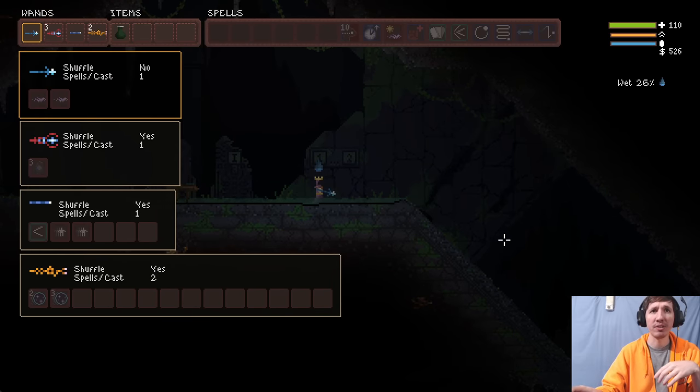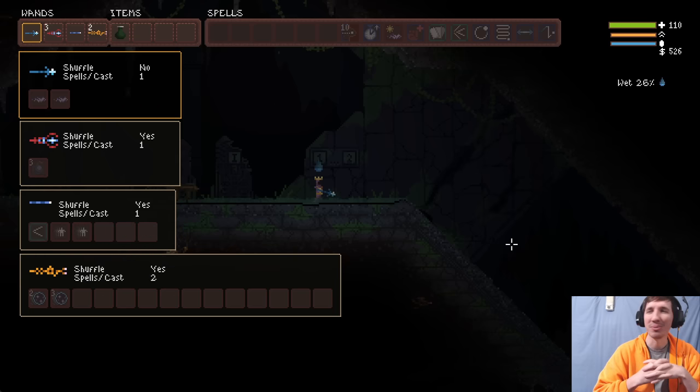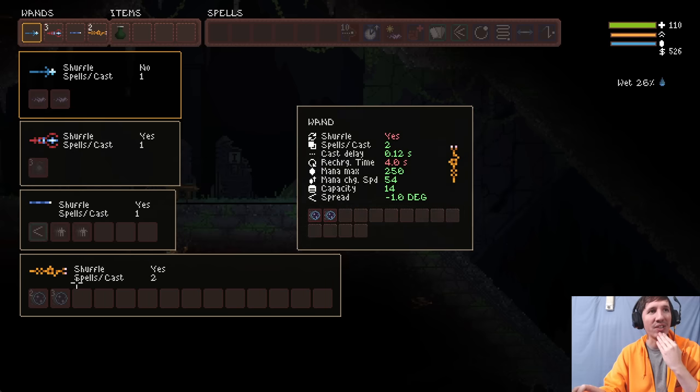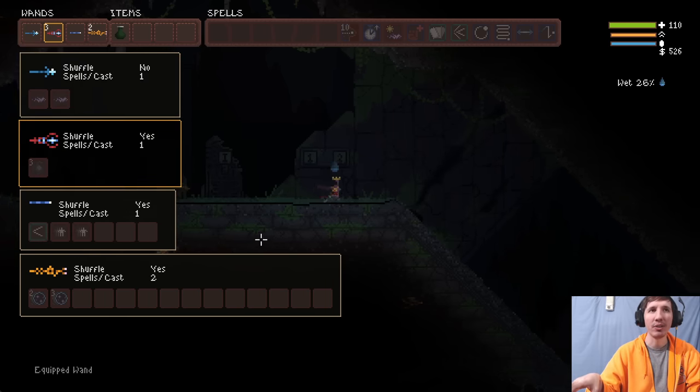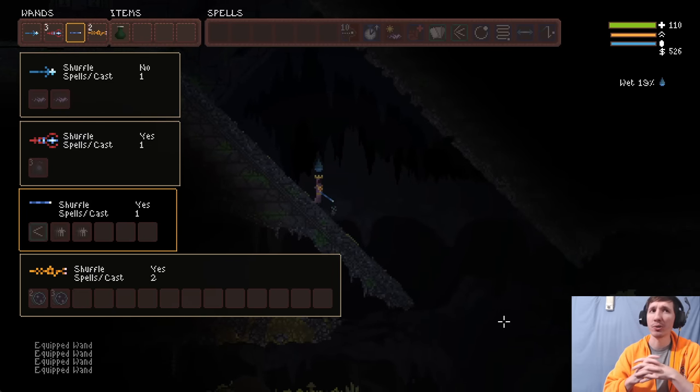I gave myself stuff as if I just was in the starting zone. And hey — got a follower while recording a YouTube video. Thank you, Neapolitan, for the follow, I appreciate that. So the stuff I have right now is all stuff you could find in the first area. Obviously, teleports and black holes would be considered pretty lucky to find in the first zone.